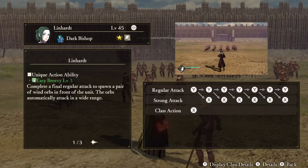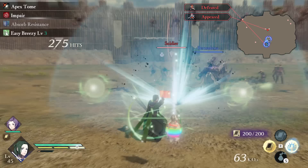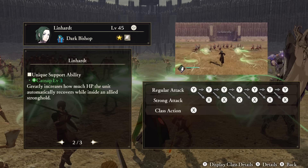Linhart — Unique Action: Easy Breezy. After completing the final attack in your regular attack string, a pair of wind orbs will appear next to Linhart. These orbs will then send out a lot of auto-attacks, eventually disappearing after about 25 seconds. Support Ability: Catnap. Increases the amount of HP Linhart will recover while in allied strongholds. Tactical Ability: Logician. When ordered to defend, Linhart will take reduced damage.